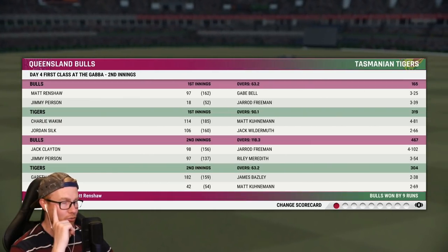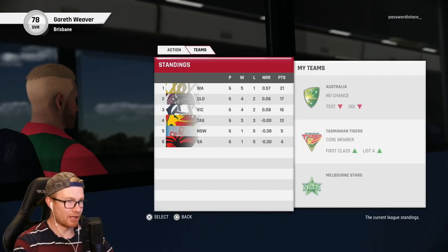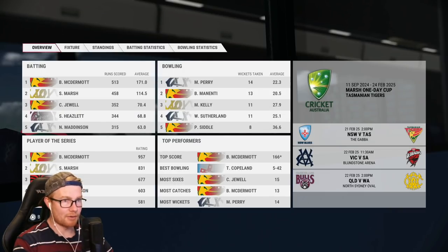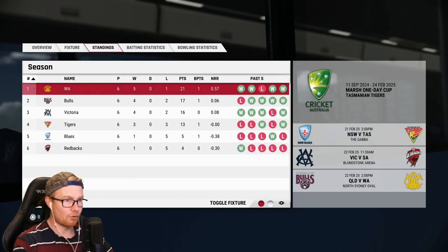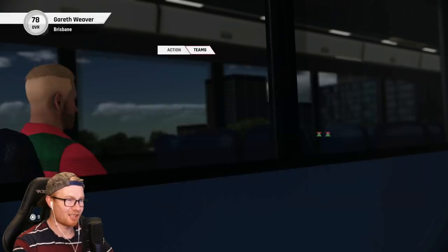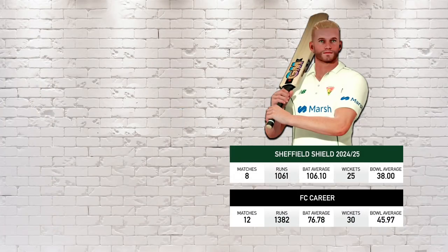Bulls win by nine runs — pretty heartbreaking stuff. Let's move on. We're playing a one-day game next against the Blues, we'll be at the SCG I'm assuming. We're fourth here, still no chance for Australia — nowhere to be seen in those lists. We're up to 'fox' unfortunately. Does the top four go through to the finals? Not quite sure, but we should get it done. Anyway, that is going to be it for today's episode — thank you so much for watching, please leave a like and subscribe, and until then, take it easy.